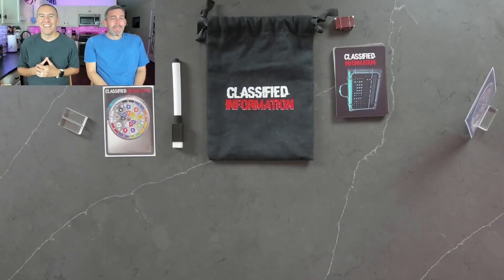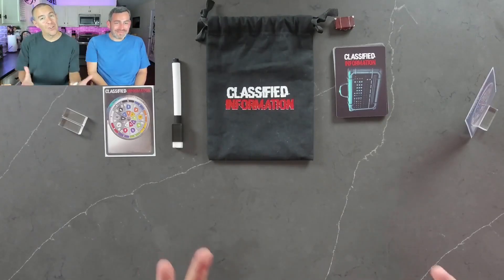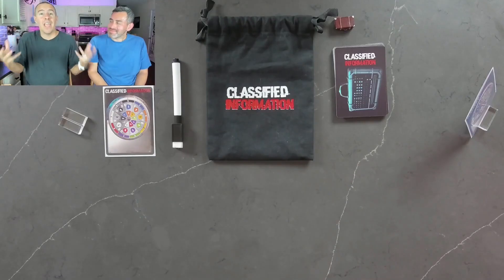Hey guys, I am Devin and we are Dads and Dice. Today we are here with a Kickstarter preview of Classified Information, the new two-player deduction game by IncrediQuest Games. We're going to do a quick playthrough of the game because, as you'll see, they play pretty quick in about a 15-minute game. But first, I'll do a quick little rundown of exactly how to play.